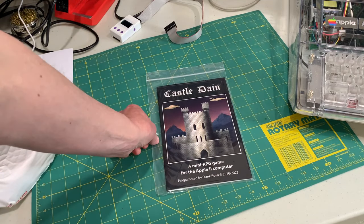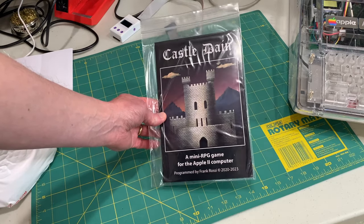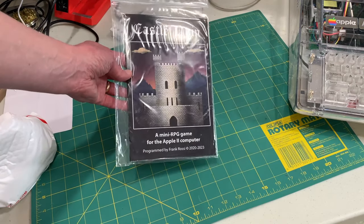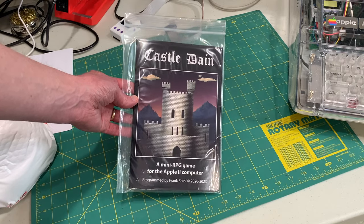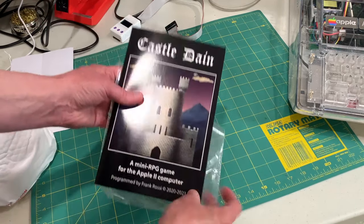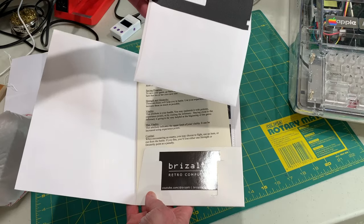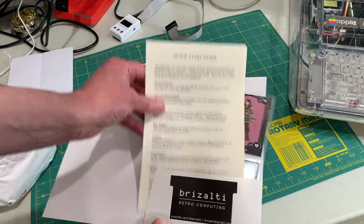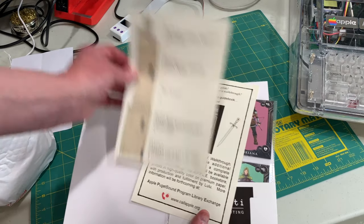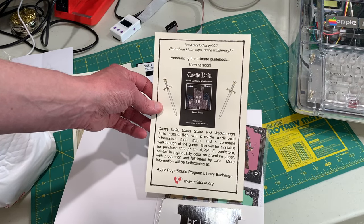Let's first take a look at Castle Dane. This is a brand new computer role-playing game for the Apple II programmed by Frank Rossi. He's been talking about this on Facebook for a couple years now and posting updates as well as sample discs. A couple months ago he announced he was going to do a physical package, and as you can see it turned out great. He's doing this awesome retro Ziploc bag. Inside we have a really nice folder with his card for his company, the floppy disk with a custom label, a quick start guide, and what looks like a map of the different levels of the dungeon or castle. It looks like there's going to be a guidebook coming soon, so I guess take a look at that over at callapple.org.